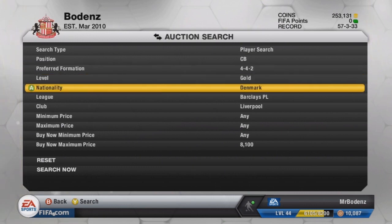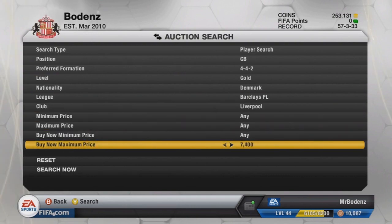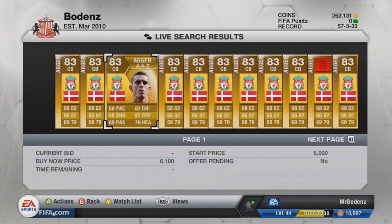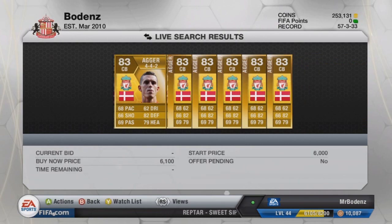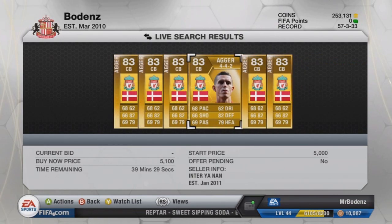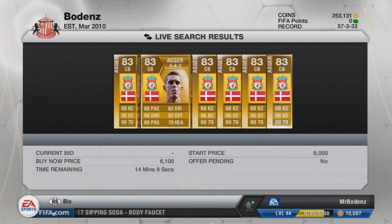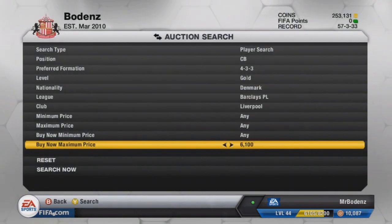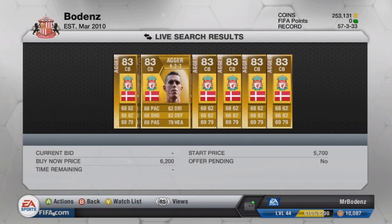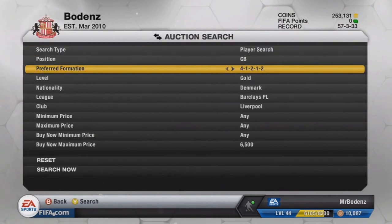Basically, 4-3-3, 4-4-2, or 4-2-1-2 formations go for more than other formations. So you literally just go and search for a player — for instance, I'm doing Daniel Aga right now. If averagely in 4-4-2 he went for 6,000 coins and there was one on the market for 4.5k buy now, you can buy that one and put him up for 5.6k, making about 800 coins profit. The only search credentials you need are: gold, 4-2-1-2, 4-3-3, or 4-4-2 formation, and a specified player.